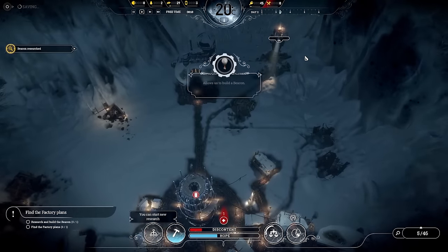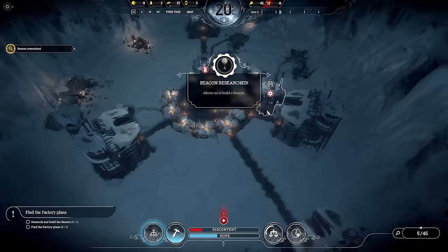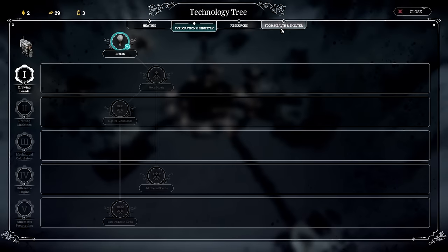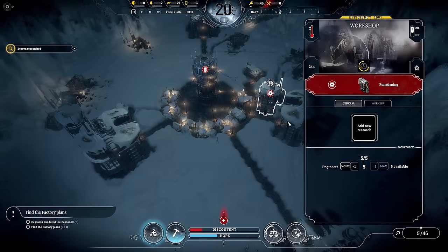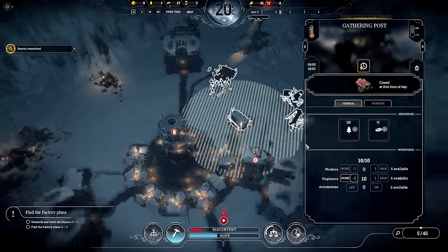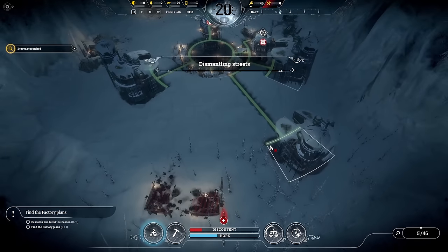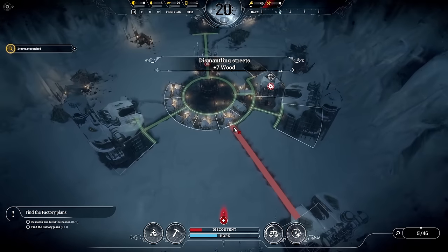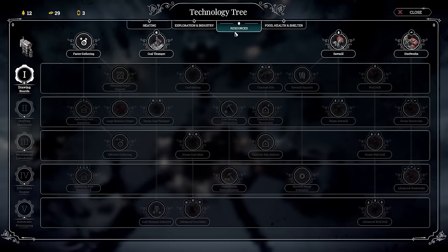The annoying thing is the automaton can't refuel, and that's not going to give us enough wood for our next research — we're wasting that emergency shift. I'll get rid of that path and put faster gathering on for now.